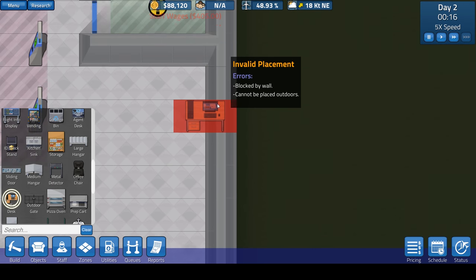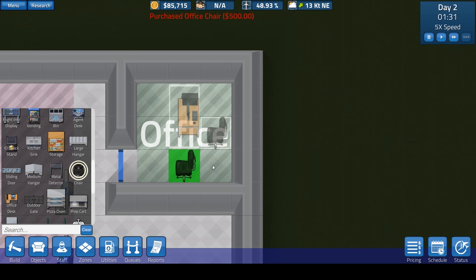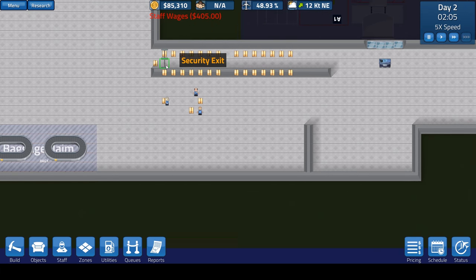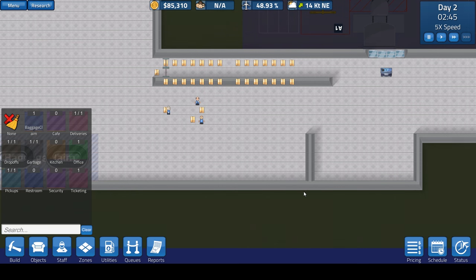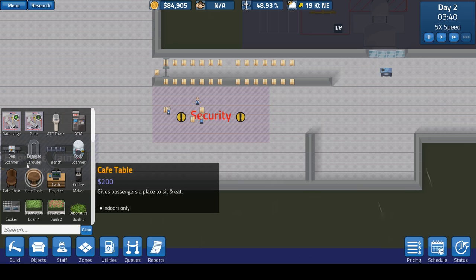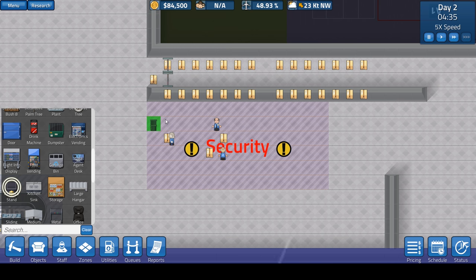We're down to $88,000 — not horrible. Let's get the office desk, rotate it so the computer is facing the right way, and give the CFO a nice office chair. We can see we're going to need to hire more employees. Let's assign this security zone over here. We'll put the bag scanner down — actually, let's go step by step. We'll do the ID stand first. Let's put an ID stand here and here.